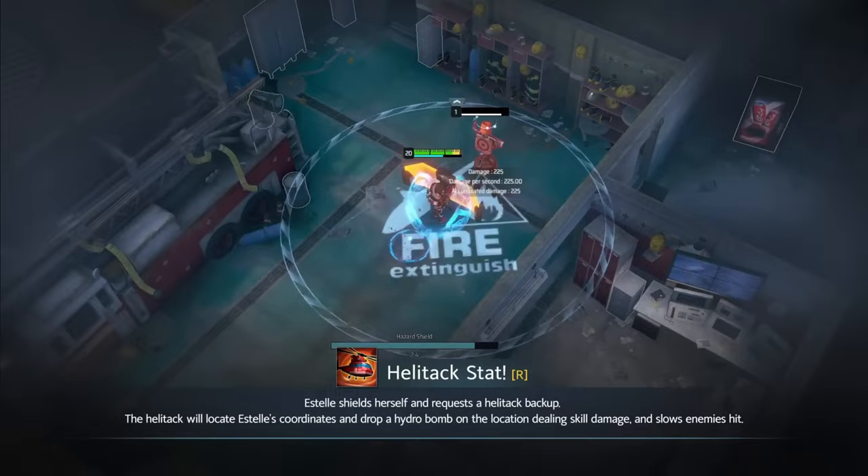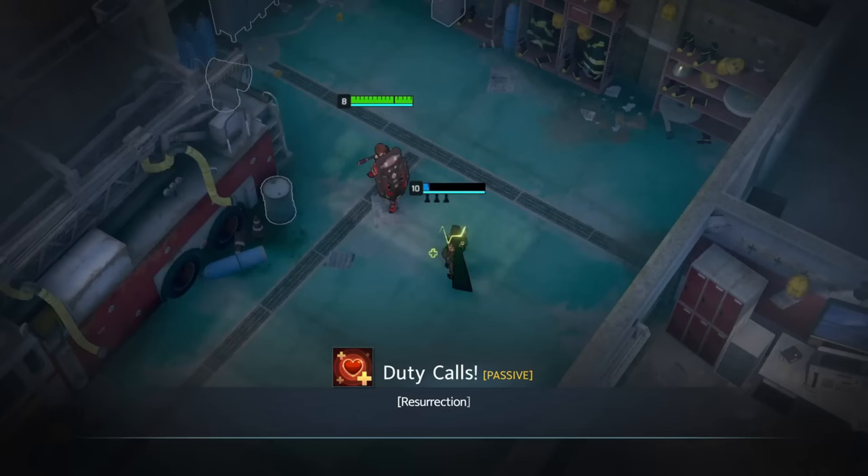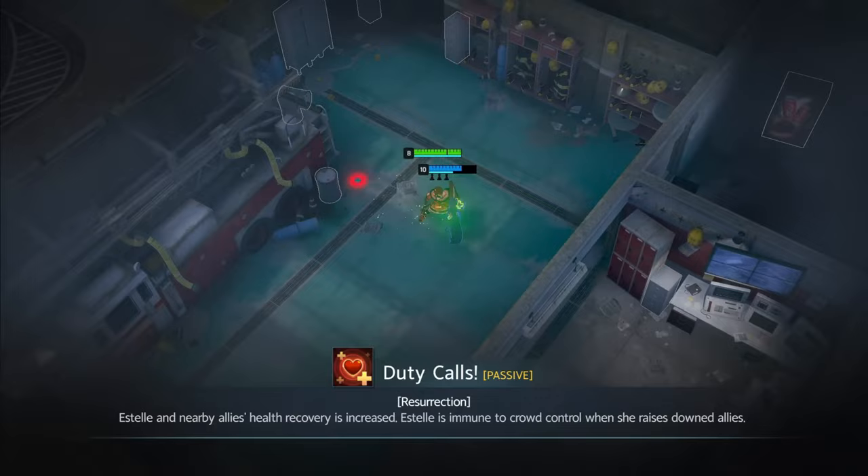Her R is pretty cool — it calls down a big drone strike of water. But if you're in team modes, you can jump on the helicopter and pretty much Shen ult to a teammate. The passive is also mostly a team modes thing, like increasing healing and making revives uninterruptible. But today, we're going to be focusing on solos.